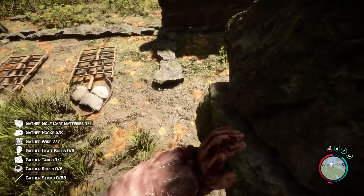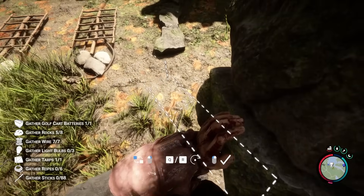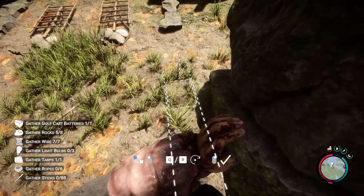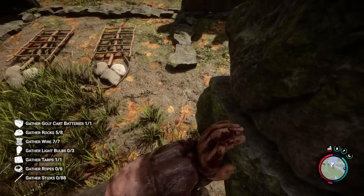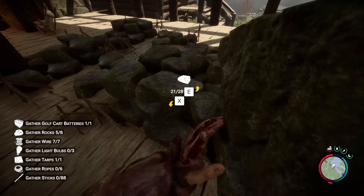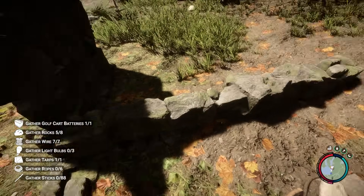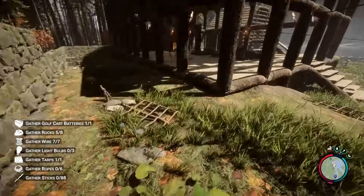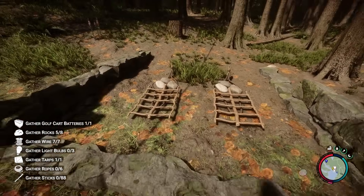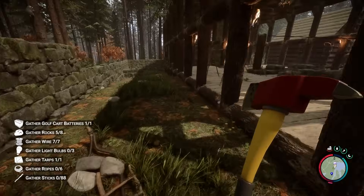Right here we have a problem — this might be the end of this wall because you can't build any farther, it's showing red. But I figured out how to deal with this: you just line it up as best you can and then boom — I love it! I'm so glad I figured that out myself. Usually when I figure something out it's because I saw it on a YouTube video, but this one I figured out myself. And that's perfect!